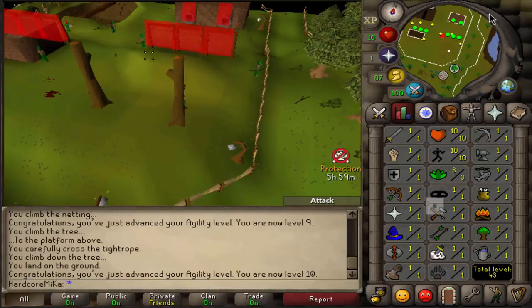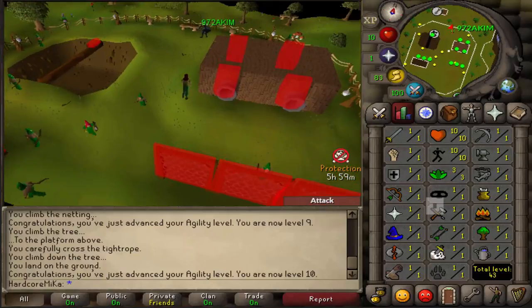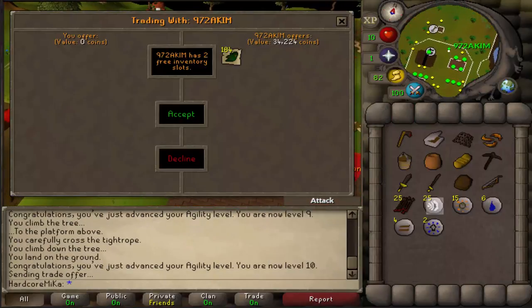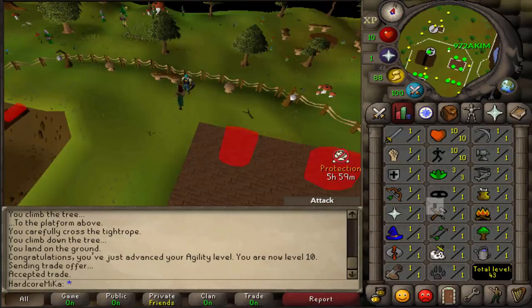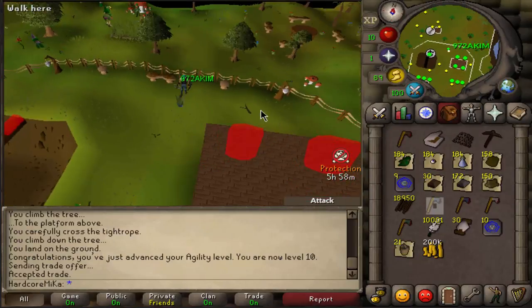10 Agility done. Now I can quickly trade myself all the materials that I acquired that will give me the exact levels that I want. And now we can quickly go to Camelot and start working on all the things I want to work on.